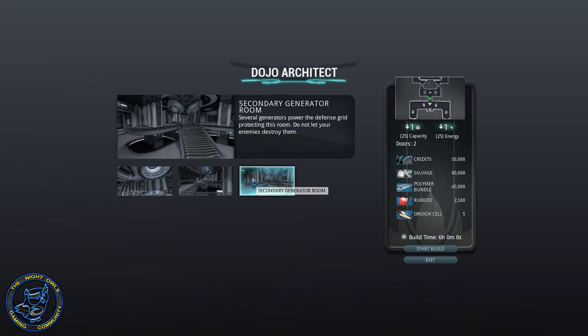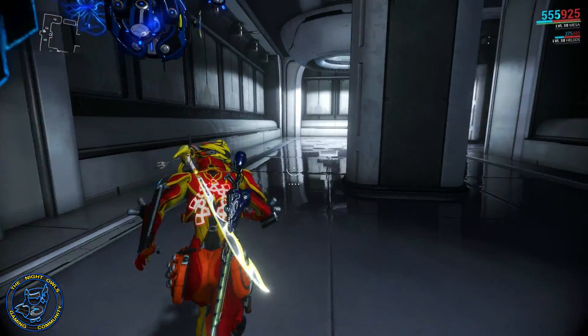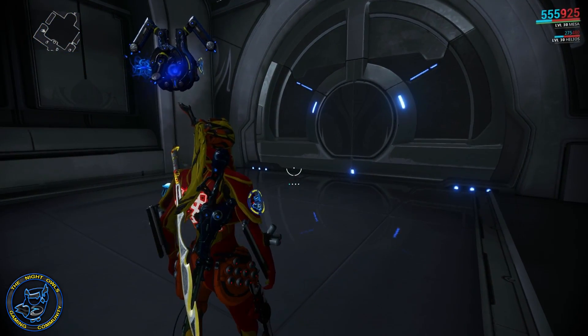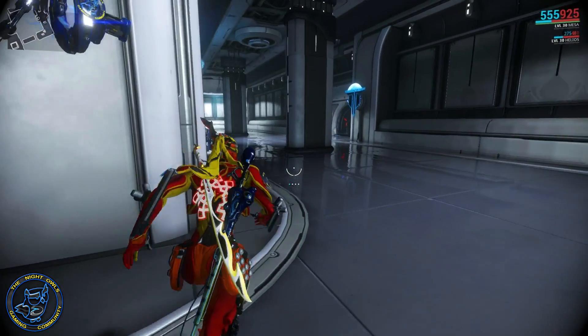It quickly becomes expensive because once you build the room, you've got capacity in that room to put down turrets and specter regiments as well, which takes up even more resources. This is why people charge for resources — this is what it takes to maintain the rail. You have to have all those credits and resources available at all times, so if a rail goes down you've got to rebuild the whole thing over again, which is why they charge for resources and platinum as well.